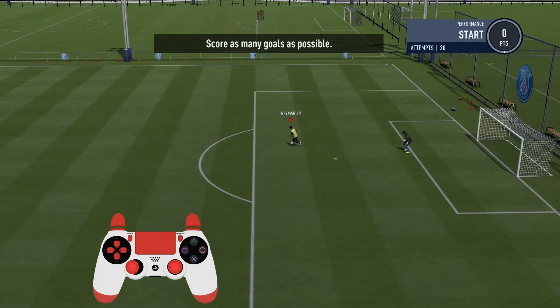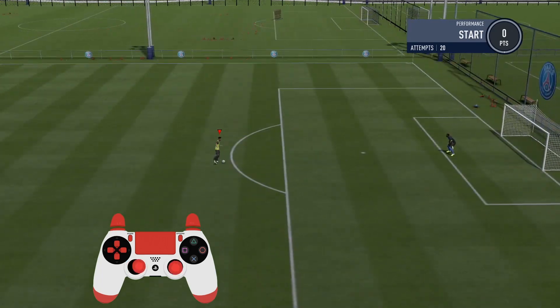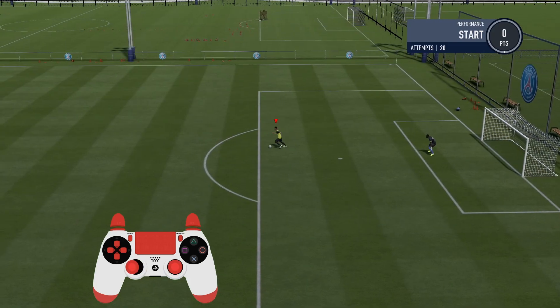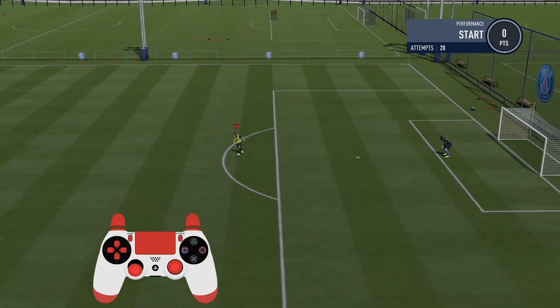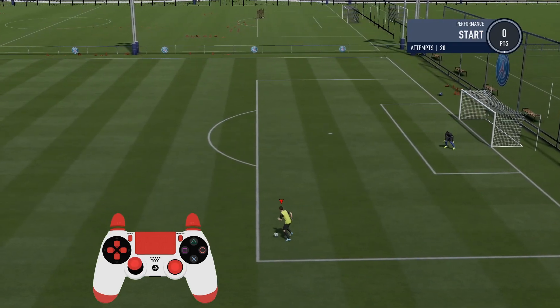Being a five-star skill, you will need five-star skillers like Neymar or Mbappé to perform the Elastico. As you can see from the controller on screen, to perform it you need to make a half circle motion to the back of the player — so if you're moving from left to right, push the right stick down and make a half circle until it's aiming up. When dribbling from right to left, the motion is reversed: begin by pushing the right stick upwards and complete a half circle until aimed down.